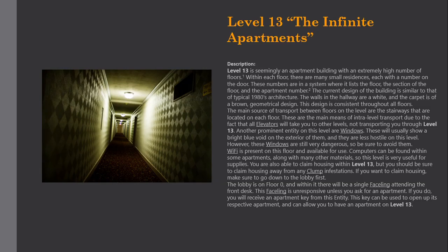Level 13 is seemingly an apartment building with an extremely high number of floors. Within each floor, there are many small residences, each with a number on the door. These numbers are in a system where it lists the floor, the section of the floor, and the apartment number. The current design of the building is similar to that of typical 1980s architecture.